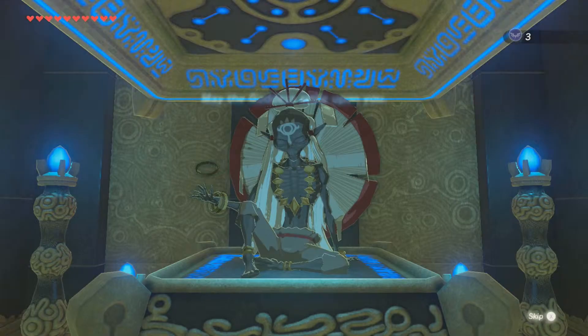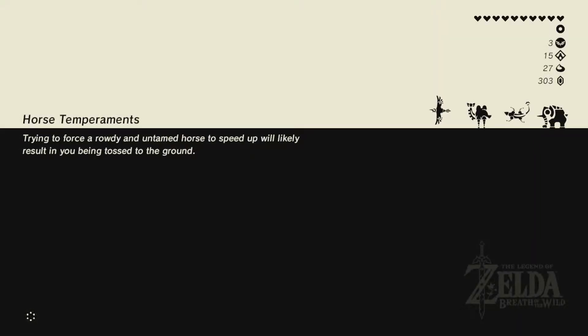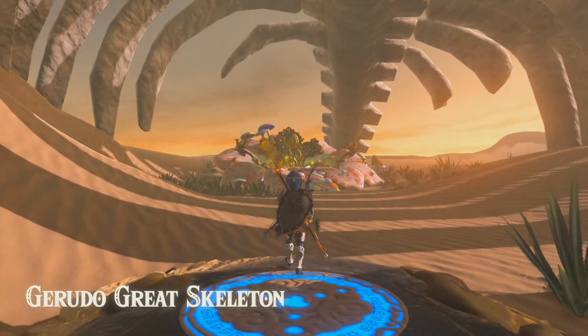I need one more spirit orb for another heart. I'm not focusing too much on stamina right now because it is possible to get through stuff without stamina being higher. Hearts — to 100% complete it, you actually have to have a certain amount anyway. But whatever, we'll get there eventually. It's not actually that hard.